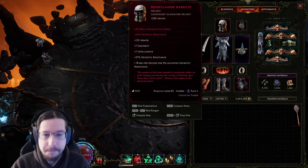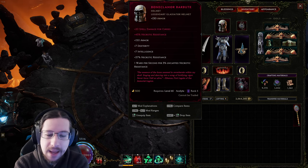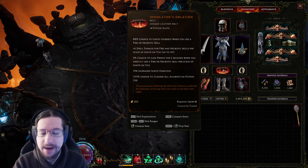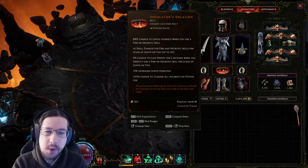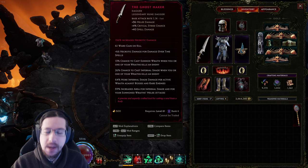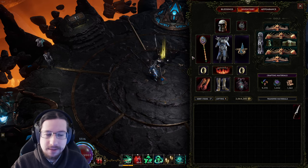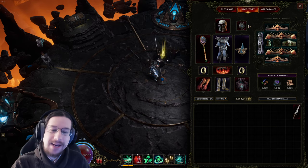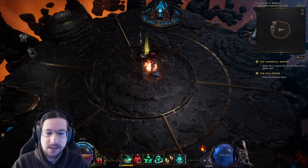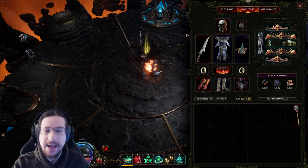On my items: I have a Boneclammer Barboot. This item is amazing — I happened to get one with 2 LP and slammed spell damage for curses and necrotic res on it, and then left it because it's pretty much perfect. On the other hand, my Immolator's Ablation — it is a lot of damage, about 6 spell damage for fire and necrotic cells per stack of Ignite, up to 40 stacks. The more cast speed you have, the easier it is to stack. For single target, I don't actually use my Ghostmaker. Instead, because of the Immolator's, I use a Mad Alchemist's Ladle for the 1% cast speed per intelligence, and I very quickly ramp up to over 40 stacks — which is the maximum.